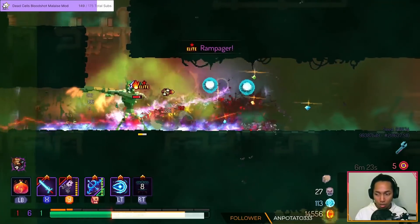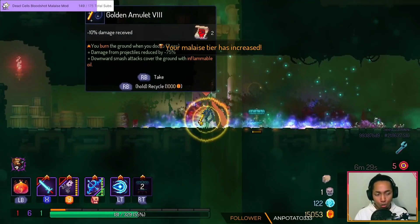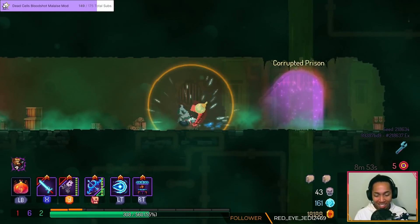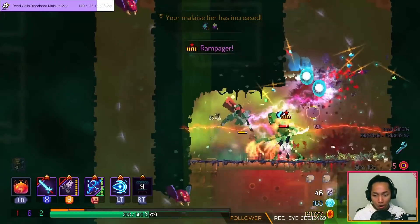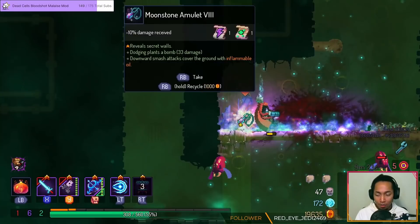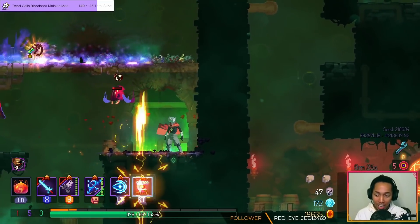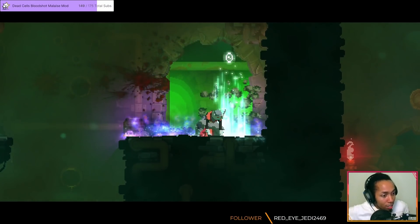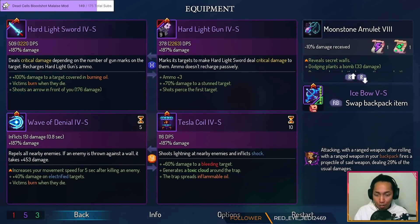Whoa, that's a Rampager. Okay, I actually got half my health back. Nice elite Rampager! Why is it oops all Rampager today? Reveal secret walls — maybe. Yeah, see? Oh my god, instant payment! Five things I wish I knew when I played Dead Cells: always get reveal wall. It'll never let you down.